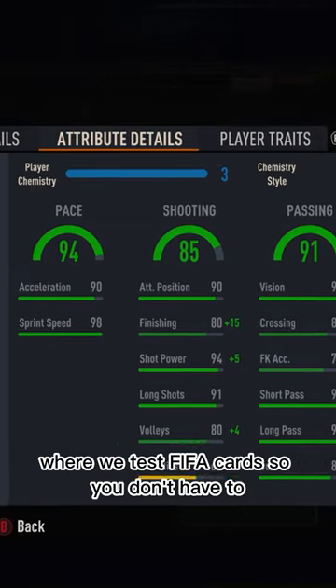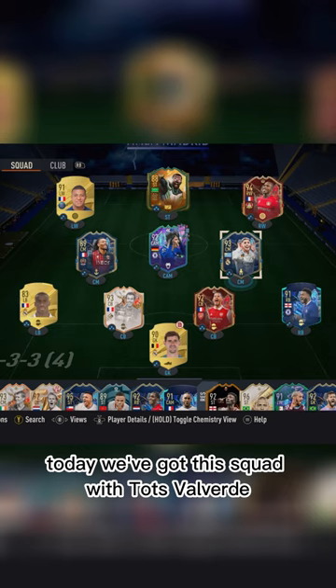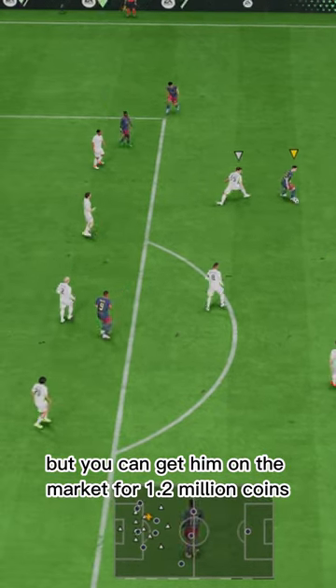Welcome to Baller or Bust, where we test FIFA cards so you don't have to. Today we've got this squad with TOTS Valverde. We acquired him via our friend Riyad's account, but you can get him on the market for 1.2 million coins.